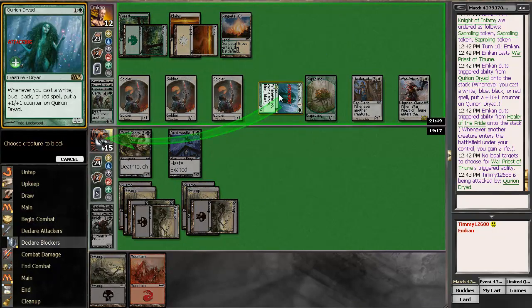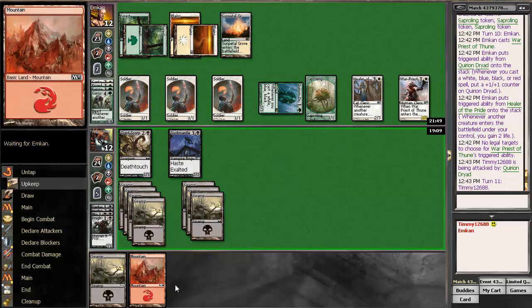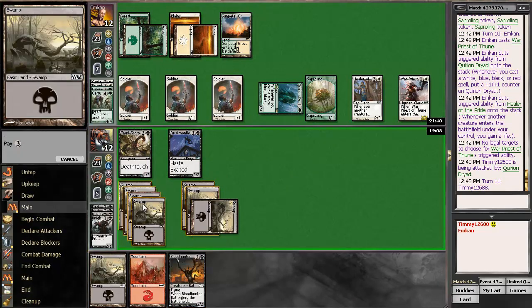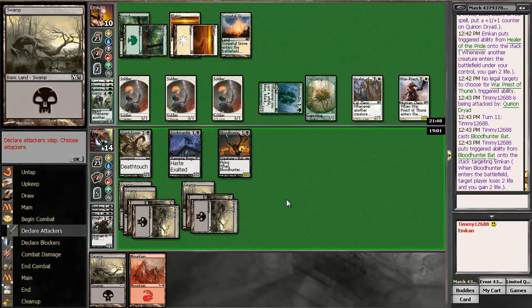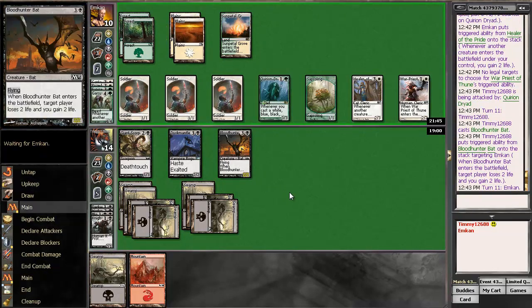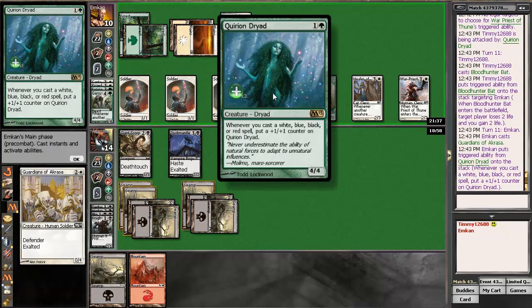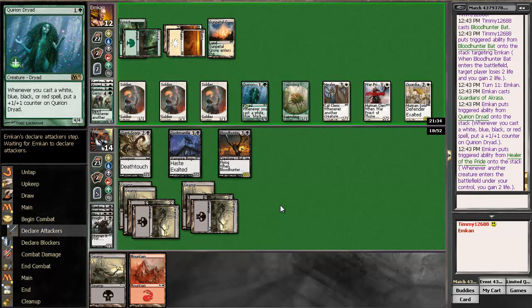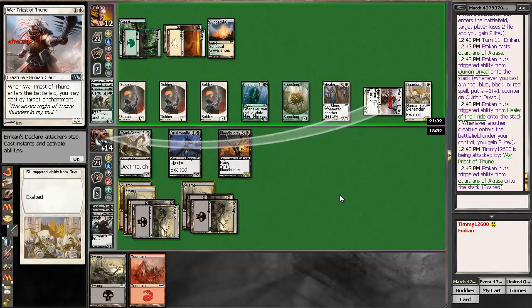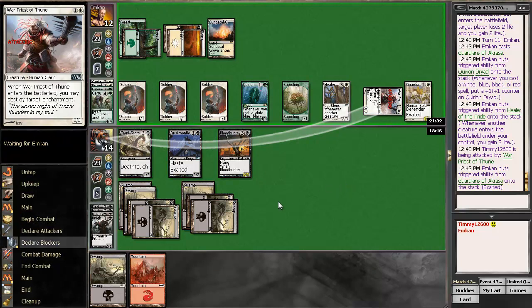I think that's going to get big enough to where I need to deal with it, but then he can attack with these - so maybe not. I didn't attack with that one - I would have been able to attack for four instead of three. I think now is good enough to block the Dryad now. So if I block-block, he's just going to... I'll just take the three - that's fine.